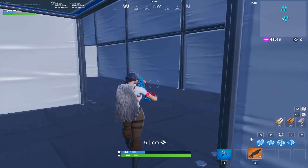This section requires you to build up and drop down onto the target. You can either do just a ramp or a ramp with a floor.